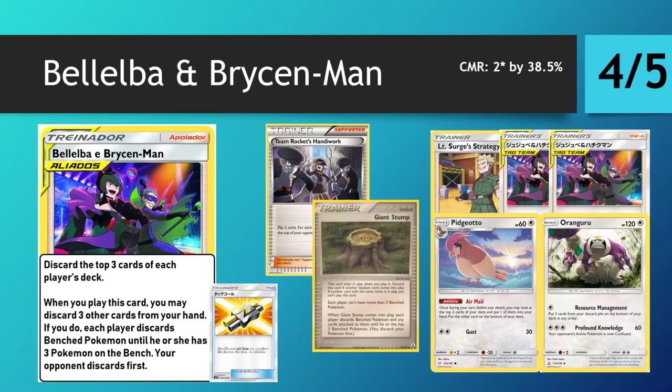This is clearly a disruptive supporter. The crucial element is the initial text — discarding the top three from each player's deck is very similar to Team Rocket's Handiwork. Team Rocket's Handiwork used to flip two coins and mill two off your opponent's deck for each heads, so this is usually a higher discard. Although it does affect yourself, you can mitigate this in a resource management Oranguru deck. We know how strong the Pidgeotto control archetype is right now — it centers around removing cards from your opponent's hand and milling their deck using Reset Stamp, Surge, Jesse James, and Mars.